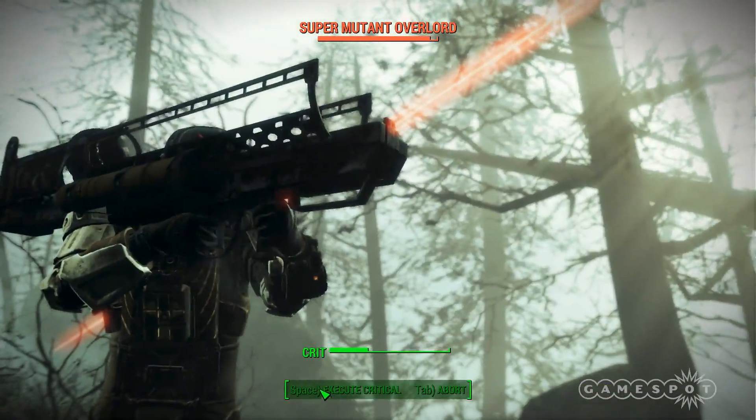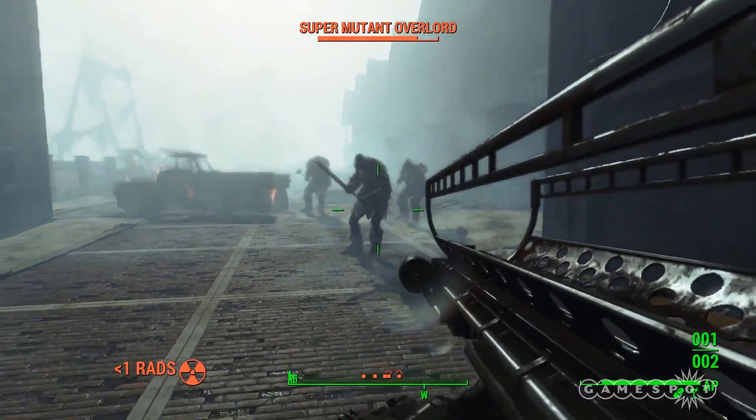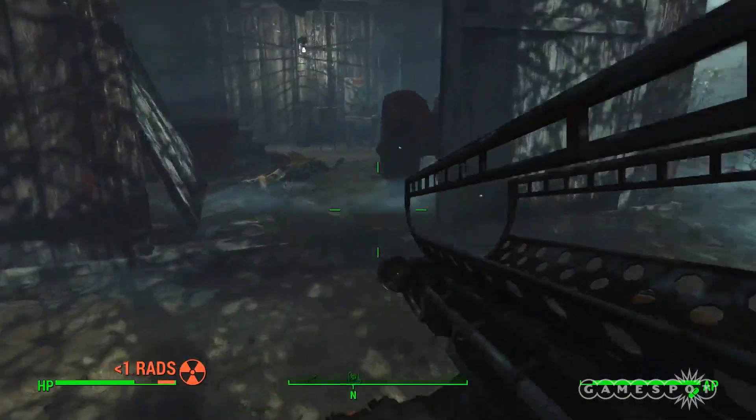You're really going to want to swap back to the Striker, because its legendary perk brings a 50% chance of crippling a target's leg. Headshots on ghouls are fun in VATS.